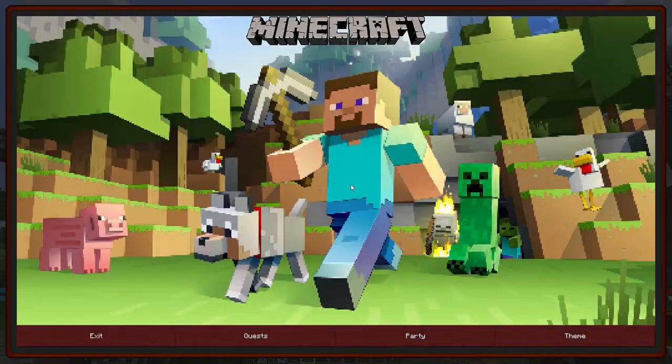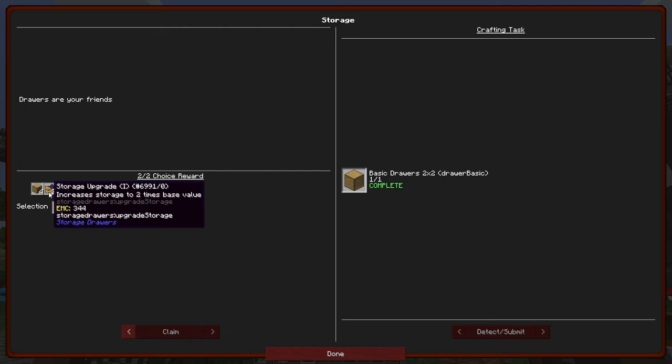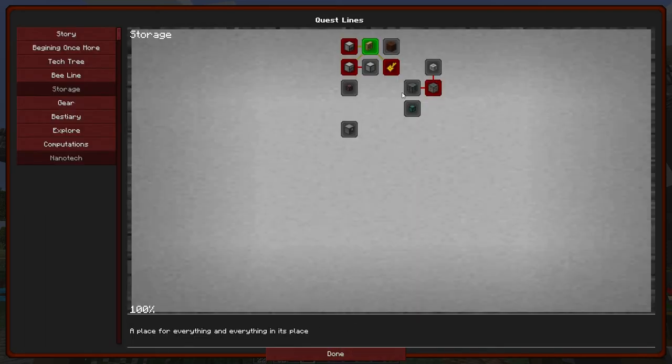We've got two items to claim as a reward. The first one is the partial heart, and the second one I'm going to take the digging backpack, because backpacks are cool. I could take a whole load of drawers or get these storage upgrades which let you put twice the 1024 capacity in them, but I'm going to grab the backpack as I believe almost everybody has been doing on the server.